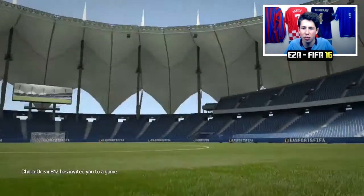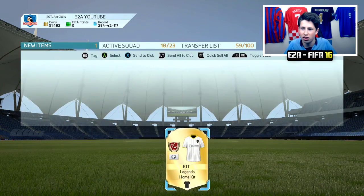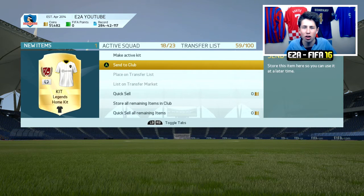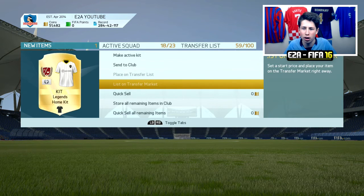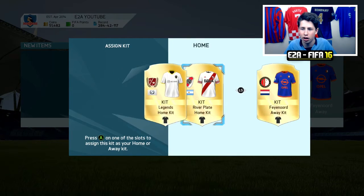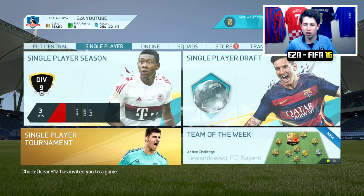Let's see the kit we unlocked — it should come into the club right now. Yes, here it comes up, and it is actually untradeable. It was tradable earlier today, with cards of this type appearing on the market, but I'm going to make this kit active instead of my River Plate kit. It looks quite cool.